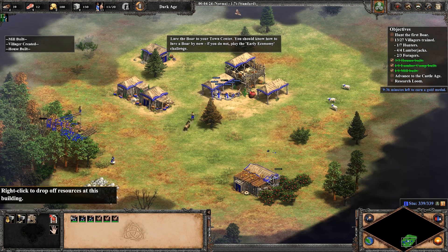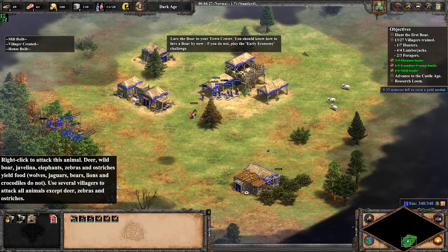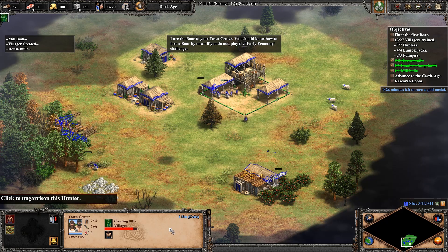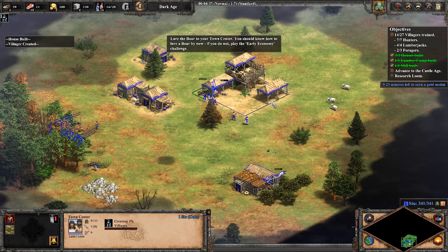Lure the boar to your town center. You should know how to lure a boar by now. If you do not, play the early economy challenge. Lure the second boar with the next villager that you create.